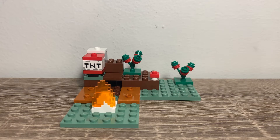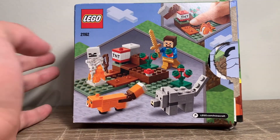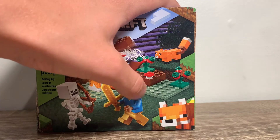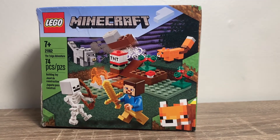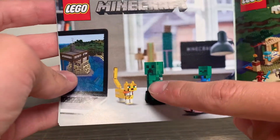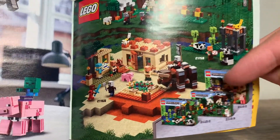Now let's move on to the packaging and then my final verdict. For the box, it is the small $10 box size. On the back it shows the figures, Steve with the berries, and the TNT feature. Here is the fox face I was talking about — you can see that doesn't match up and doesn't look like the fox as well as it could have if they made a new headpiece for it. For the instructions, they're really tiny — they show you how to build the set, and at the end you have the play feature. There's also an ad for the two big figs, which I did a review and speed build on, and some other upcoming sets I have reviews planned for.